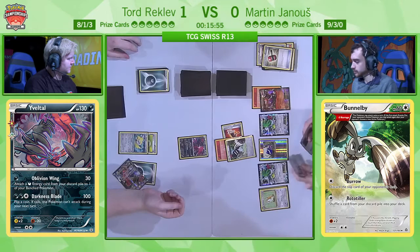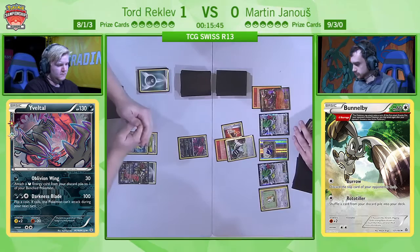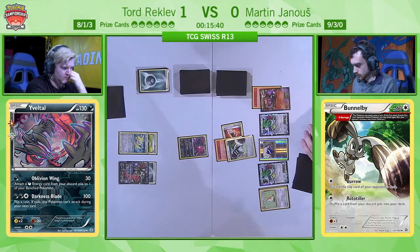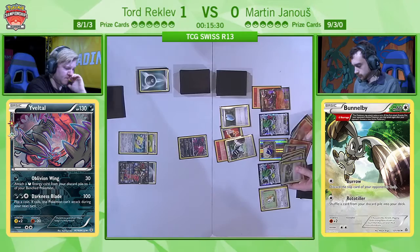The judge is trying to figure out something that was going on. It was a Crushing Hammer heads — Darkness Energy gets discarded. Now Martin might go for the Burrow for the very first time and go for the opponent's deck. His hand looks very strong. Why not just keep recycling these Crushing Hammers? The one thing this deck needs to do is keep finding them because they're very useful — obviously when they hit heads they have such a big impact. He's looking to use VS Seeker.